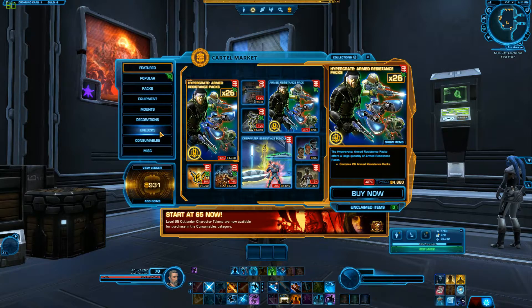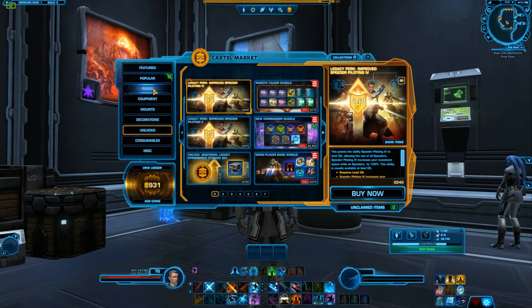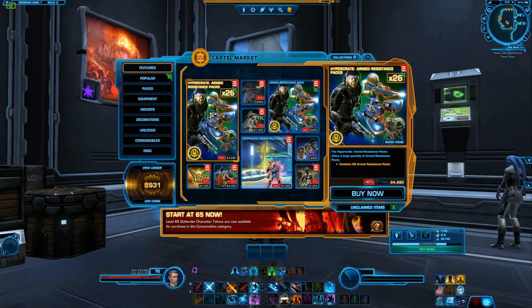You can get cartel coins through various achievements within the game, or buy them with real money if you choose to. There are also other things you can purchase in the cartel market, like XP boosts and so forth. But today we are gonna focus on the Armed Resistance Pack — so let's get to it.